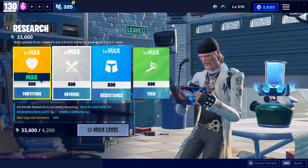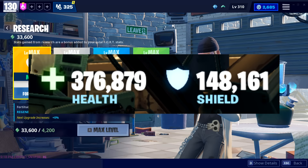First and foremost, do your research — collect this every single day. You collect it just by opening the tab, and then you spend it on these different levels. These will correlate to the different bonuses you get in game.